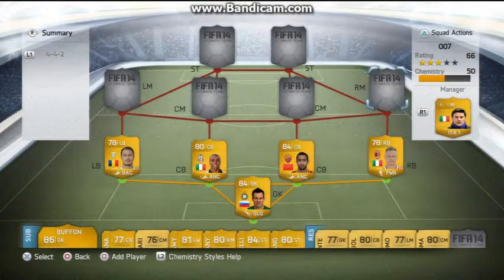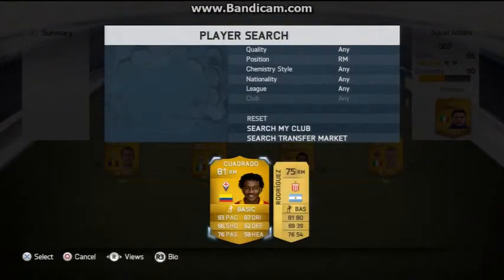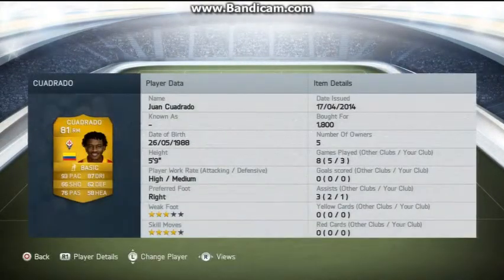Moving on to right mid, we have Cuadrado — I don't know how to say his name. He is really, really quick. When he's got the ball and he's running I don't think there's a left back in the BPL that can touch him — I just played my friend twice and he couldn't catch him. He's got one assist already and he's only played 3 games. He's got a nice height and medium work rate, so he's a pretty good all-round player.